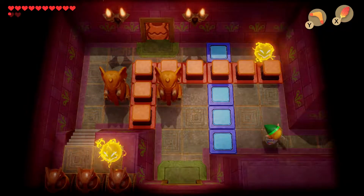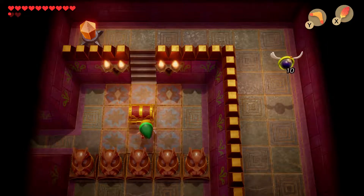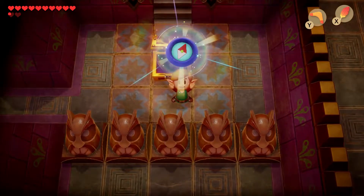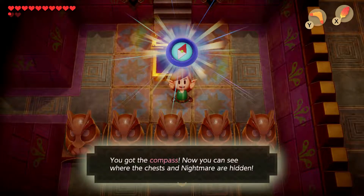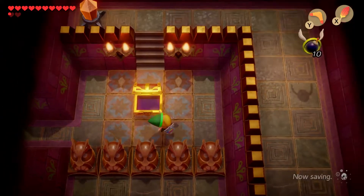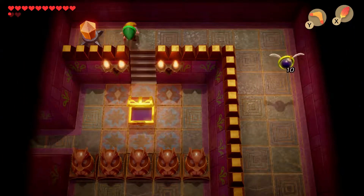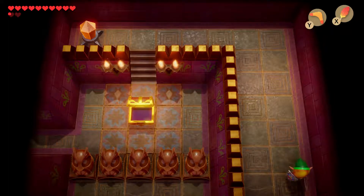Here you have to go to the right because there's no other way. Get this chest, which will give you the compass. Then there's a crystal you need to switch in order to be able to go through the next room to your left.